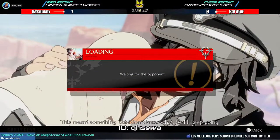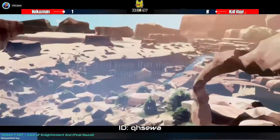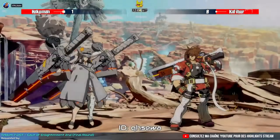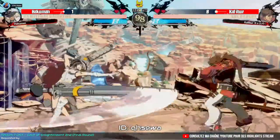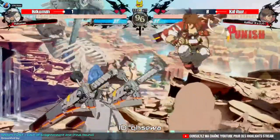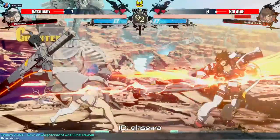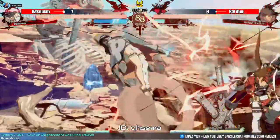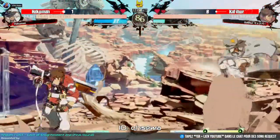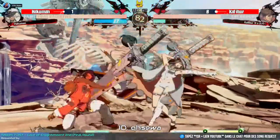Caliber is trying to shift the momentum of the fight, and we can see that Hakuman is aware of this and absolutely trying to prevent that momentum shift. He was able to take both rounds, mostly thanks to good judgment and the use of the overdrive. Hakuman is still trying to keep Caliber in the corner with those big swords.